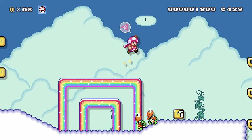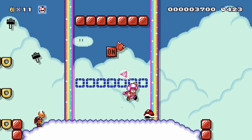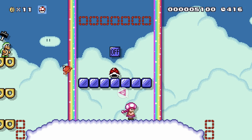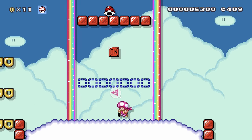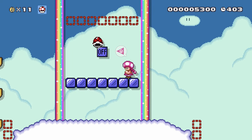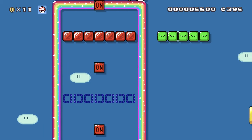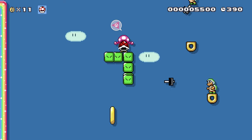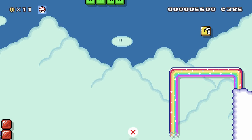Look at the rainbows, that's so pretty. Oh wow — this looks busy. I think I need to do something with this. I need to go up here somewhere. Okay, then we get a snake block, and there's some Hammer Bros over there. Watch out for the Hammer Bros. We've got to stay big, so... oh no, I got hit.